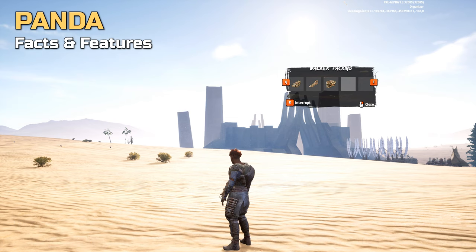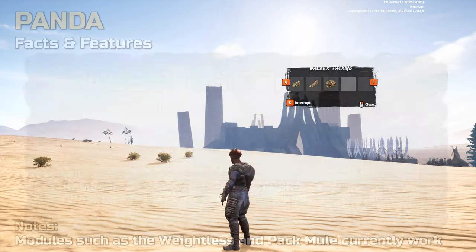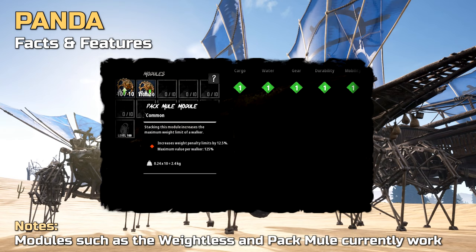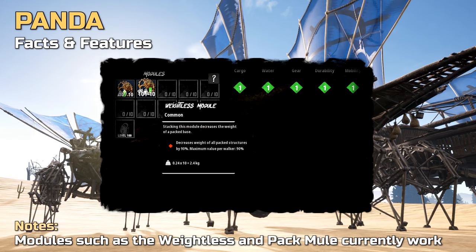So your only limit is the game's restrictions around max carry weight. We can also confirm that the currently two other specialist walkers, the Cobra and the Camelot, can be packed up. And we confirm that you can mount storage compartments for smaller walkers on the panda. With a quality walker and modules, you can upgrade the walker's base carry weight, though most importantly nine weightless modules will reduce the weight of any packed walker by 90%.